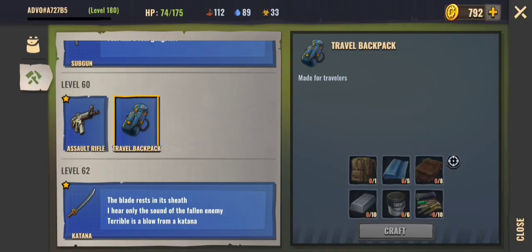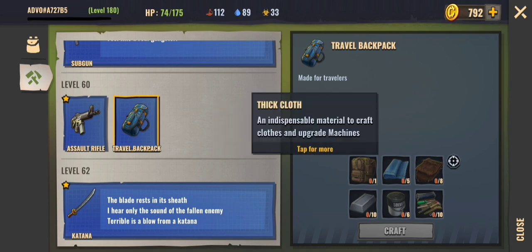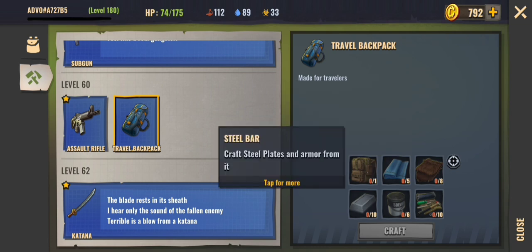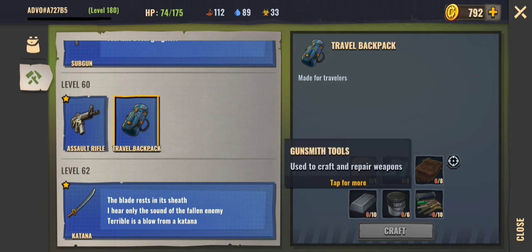To craft the travel backpack you need the large backpack, thick cloth, heavy pelt, a steel bar, solvent — which can be found in the airdrop — and the gunsmith tool, which can also be found in the airdrop.